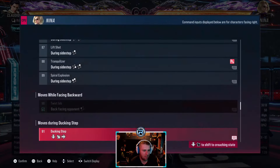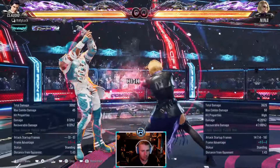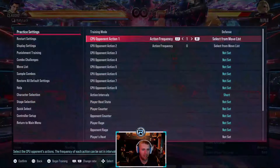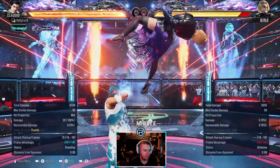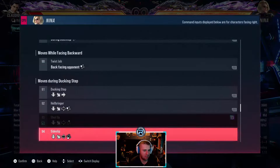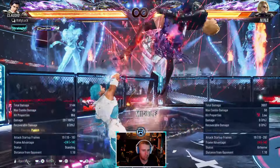It's just a back-turn jab. Quarter circle forward one - this is plus one, it's a counter hit launcher, annoying as hell, I get hit by it a lot. Quarter circle forward two is the heat engager safe mid. Quarter circle forward three - sliding low, launch punishable.